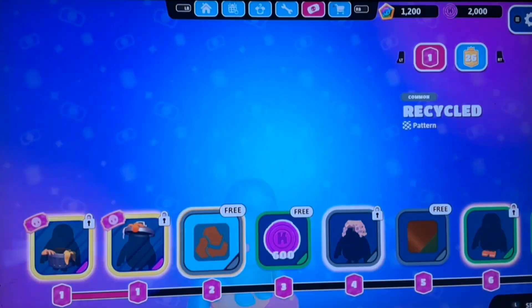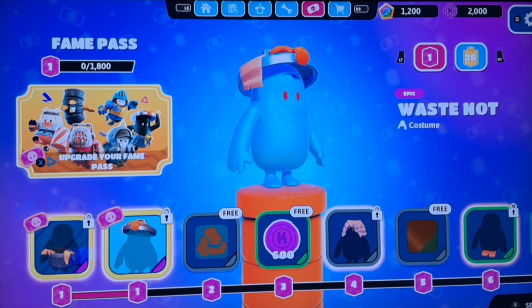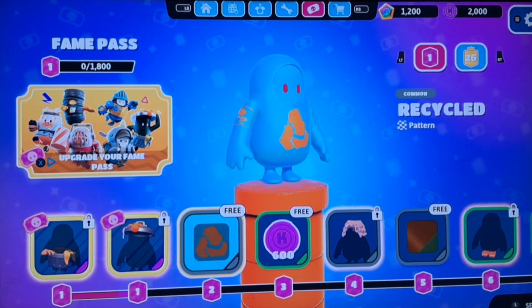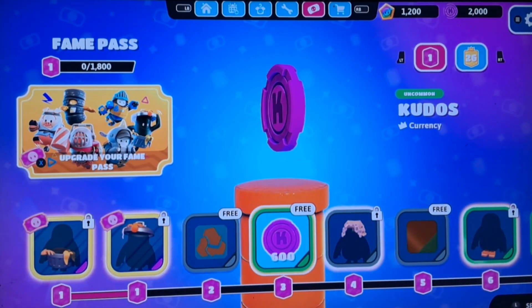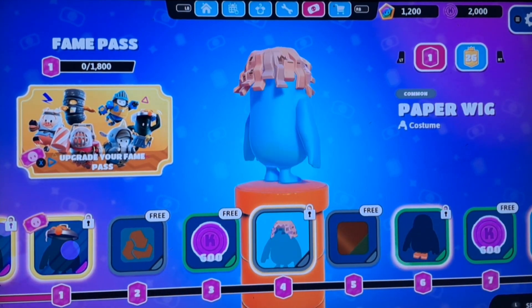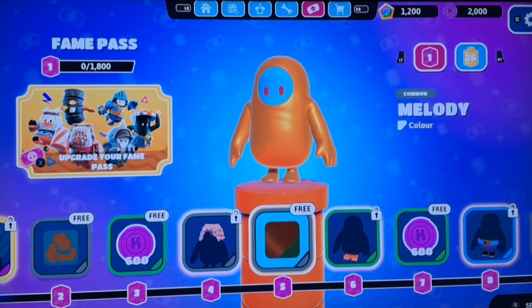Okay so on tier one we have this really weird garbage-themed skin — it's quite a strange skin actually. We also have the 'Recycled' skin, which is actually pretty clean. We also have 600 kudos, which I don't think anyone really uses kudos much anymore — well, not as much as they used to. We also have 'Paper Wig', which looks pretty nice. We have 'Melody', which is another skin — it looks nice, though it does look like golden piss, I can't lie about that one.